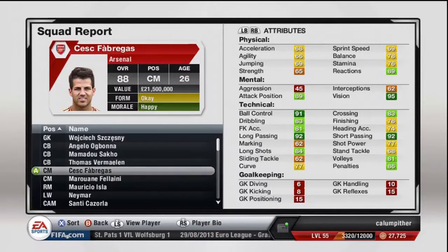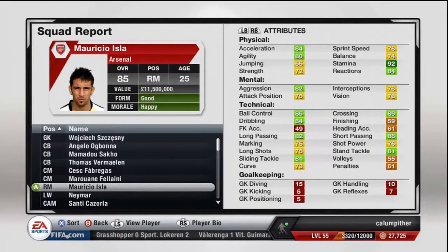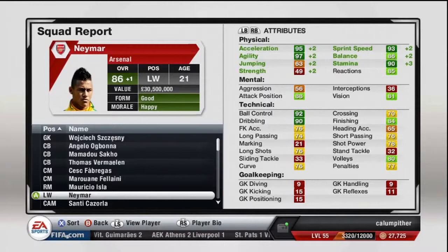Cesc Fabregas — I don't think he'll improve that much anymore, but he's a great player, so I'm just so happy to have him on my team. Fellaini, same applies, great player. Isla — I probably made a bit of a mistake signing him, he hasn't got much pace, but he's got good work rates and high stamina, which is what I want.